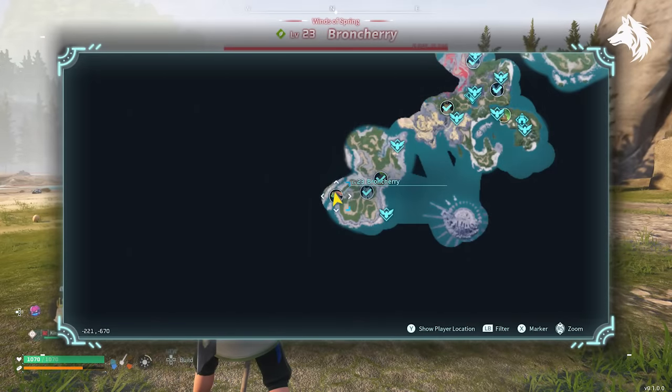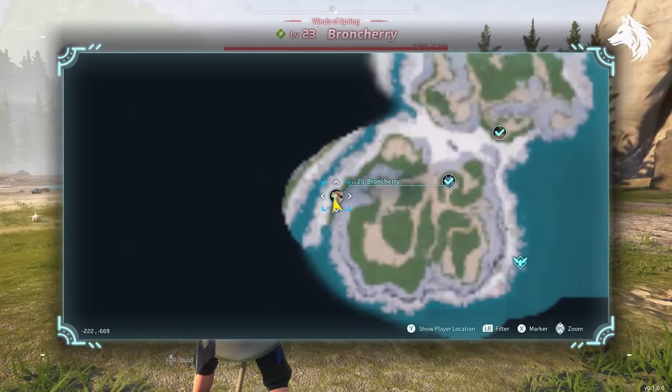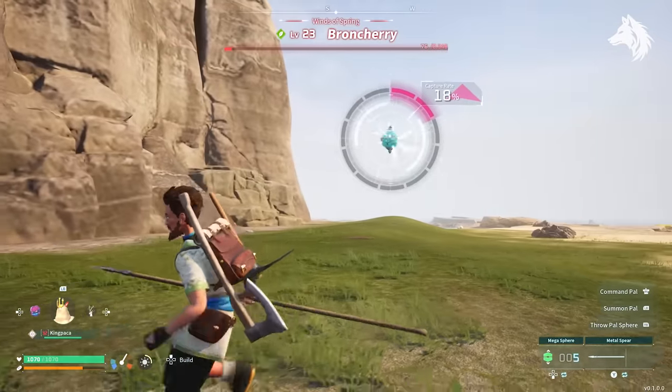For planting we have Bronchere. It has level 3 planting and is found as a boss fight which is very easy to fight, or it's located commonly all over the left hand side of the middle of the map — the green bits — so it's very easy to find.